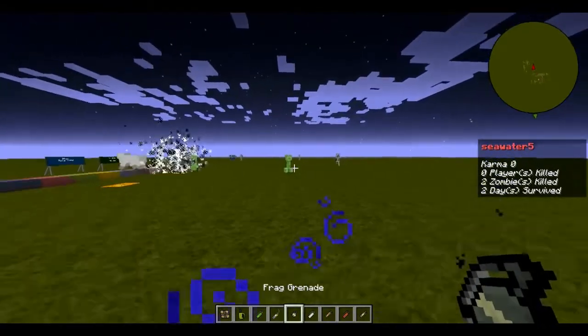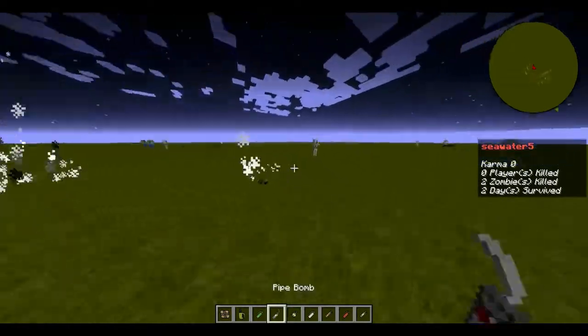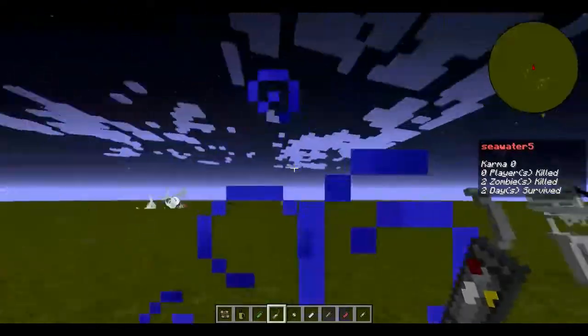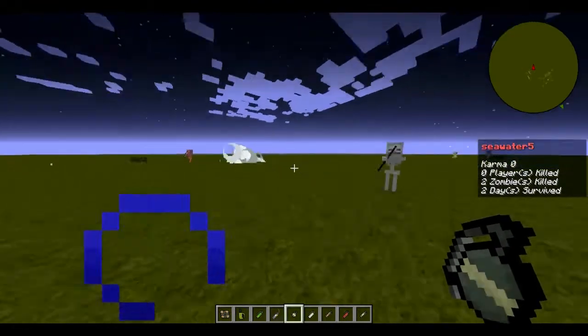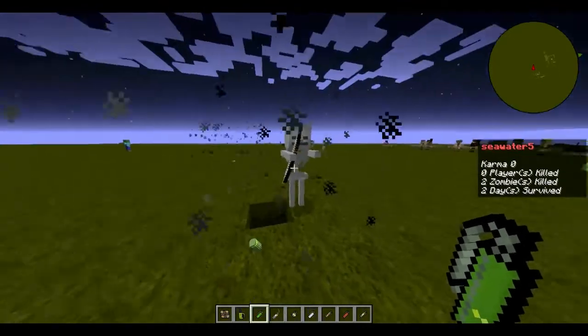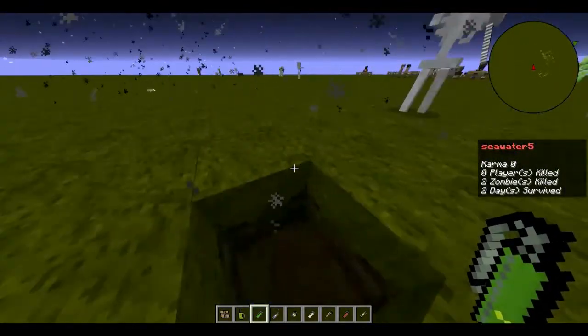The frag grenade and explosive grenades do not make holes when they explode, but they do a ton of damage. The pipe bomb is a longer-fused version of the frag grenade — you can see the frag will float first. The gas grenade slowly kills people over time; it does one heart of damage every tick.